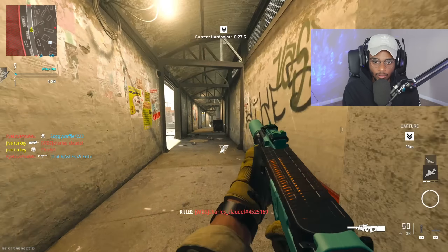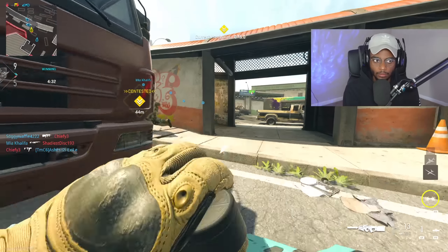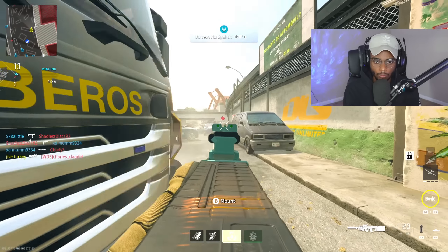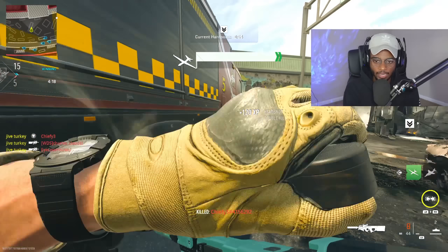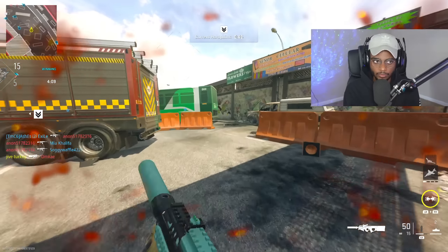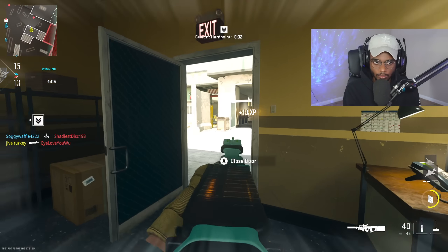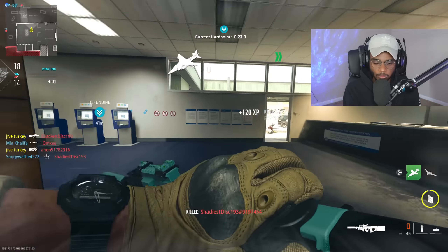So far, so good. I get popped by somebody... thank you, teammate. I was just spraying and praying right there, no cap. Hey, this PDSW has some pretty damn good range. The recoil is low, so that really does help out. Spawns are flipping — let's pop dead silence and try to get a flank going. I'm just straight flanking right now, straight up.